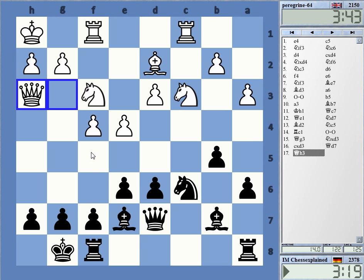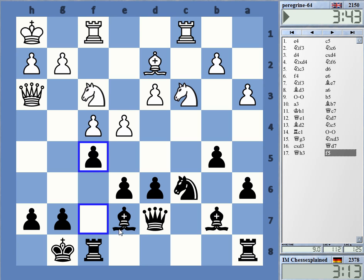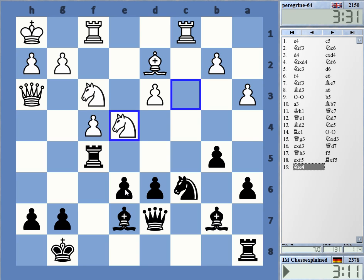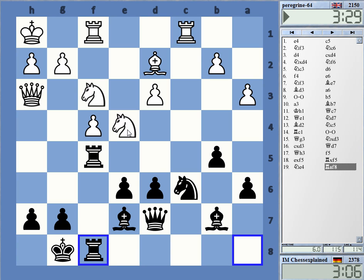And now I can maybe play f5 myself. Interesting idea. Let's try. My e6 pawn is very weak, or looking very weak. But the long diagonal here can prove tricky to handle.